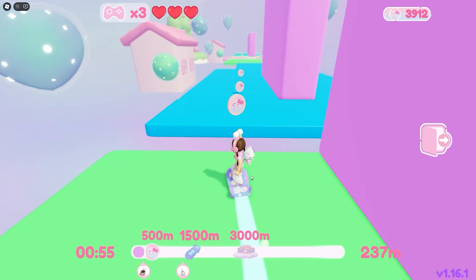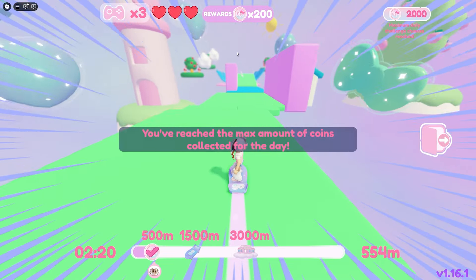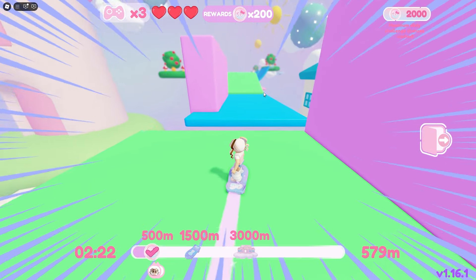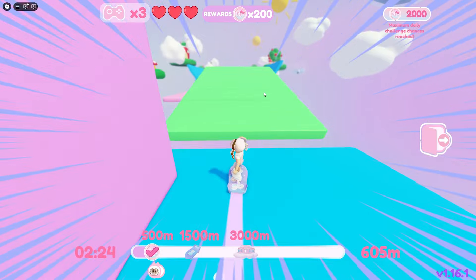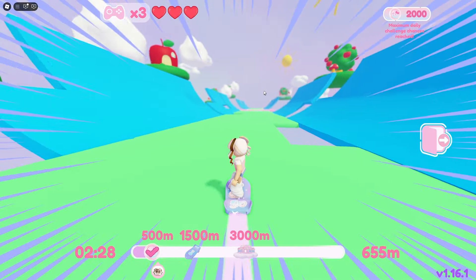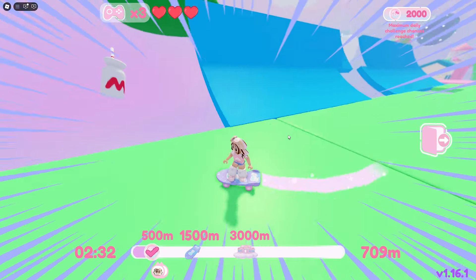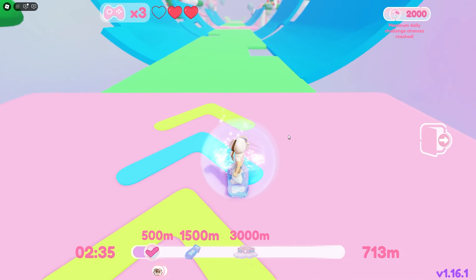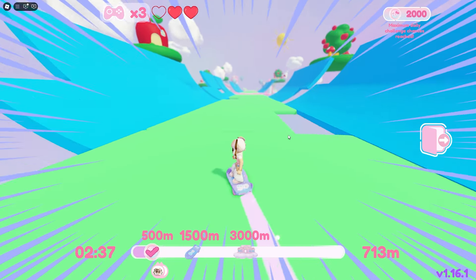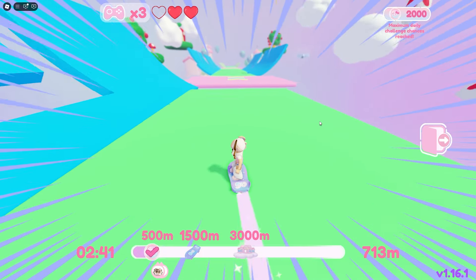Usually there would be coins around the map — the first time I did it there were coins, but I might have gotten my maximum rewards already. Now we're here — you can go up the blue path, but be careful. I looked the wrong way and nearly fell — I feel like going up there would make me fall.